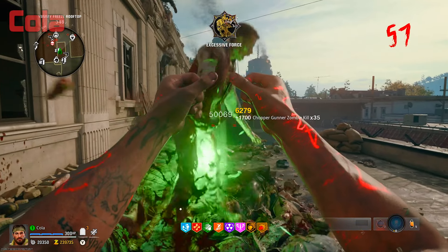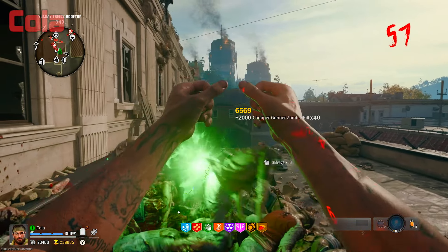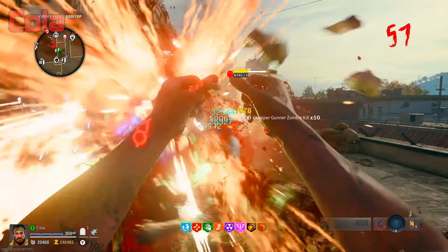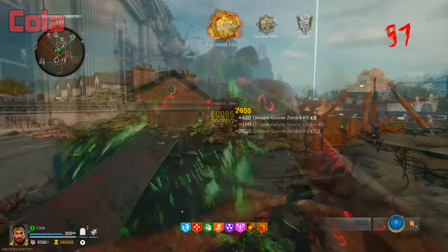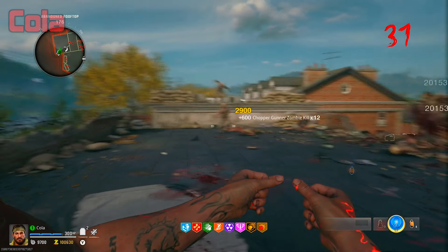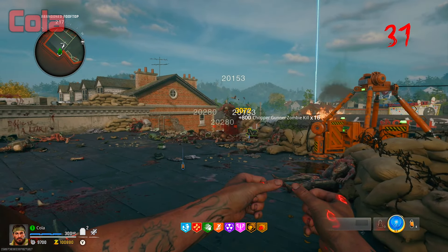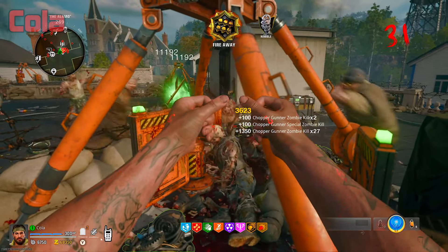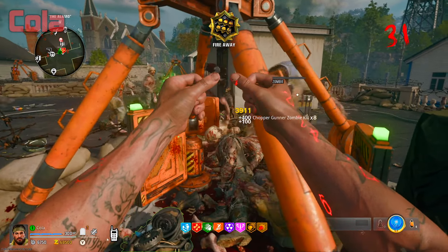First, if you go to the top of the Yummy Freeze rooftop, zombies will jump down from the roof above you and jump up in front of you — you can stay in this corner and they'll all line up. The second spot is the spawn location; you'll need to look two different ways, but you'll still be able to kill all the zombies quickly. The third spot is the zipline right next to the Wonder Fizz — all the zombies will come running at you from the same direction.